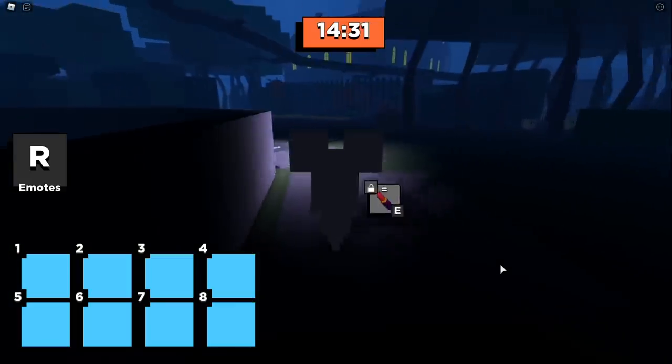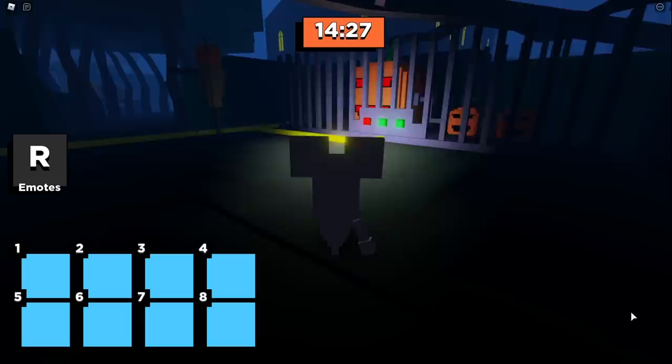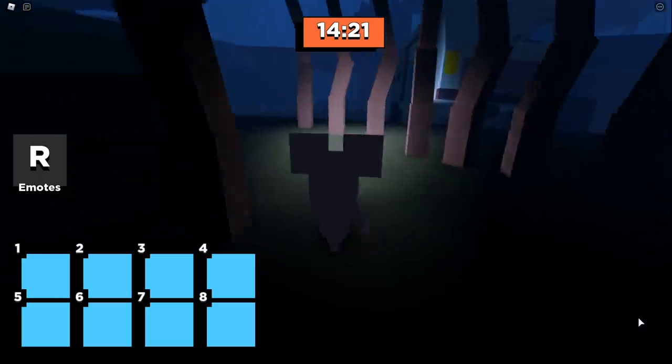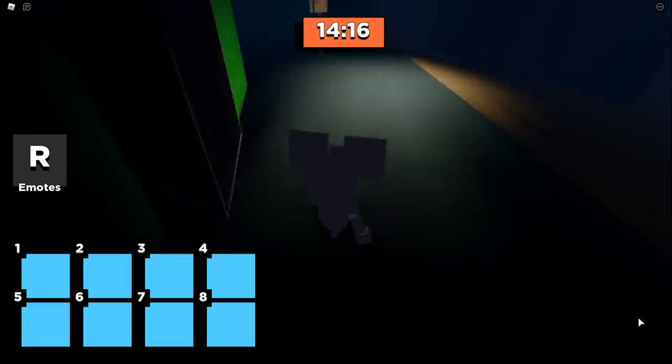As we head back near the pumpkins, you'll see that two of the three lights are activated. I'll show you where the third switch is in a moment, but first we need to start getting some pieces for the regular Kitty Chapter 7 ending. We're going to head over here and look for the lockpick and the kitty skull.